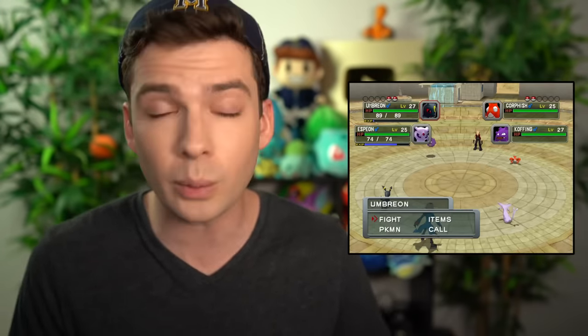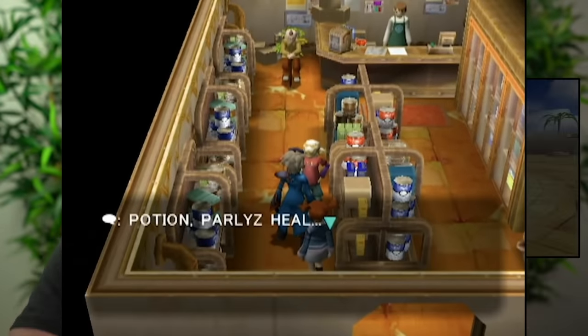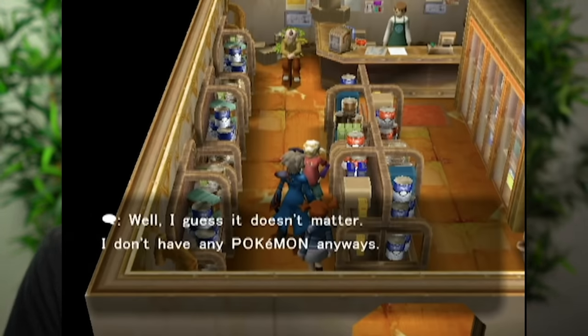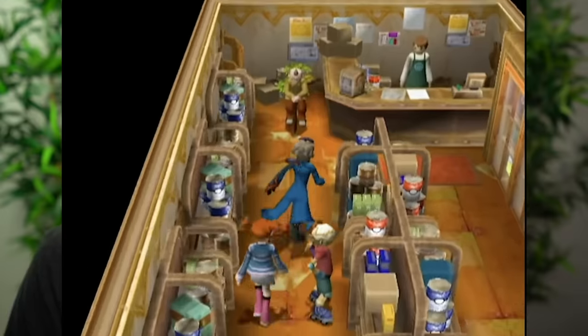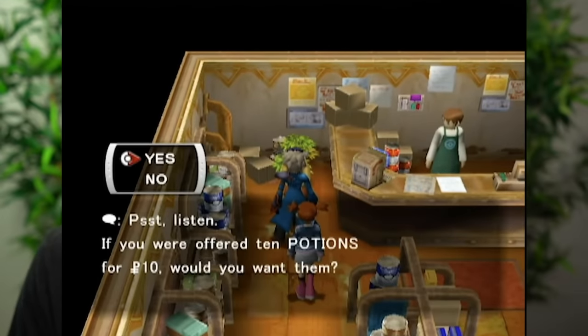Wes and Rui then go on to gallivant around Orre in an effort to take down Cipher, the evil organization making shadow Pokemon. They aim to do this while rescuing various shadow Pokemon by stealing them from their trainers in order to purify them. It is a really fun game, but it's a kind of hard one. Reason number two why it's so difficult is that your Pokemon options are very limited.